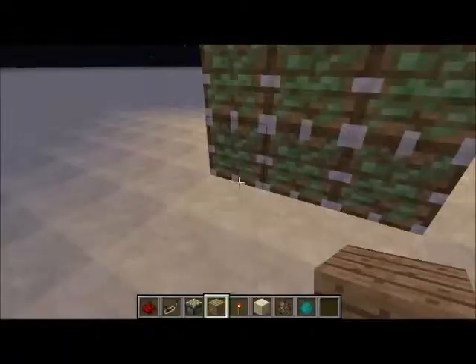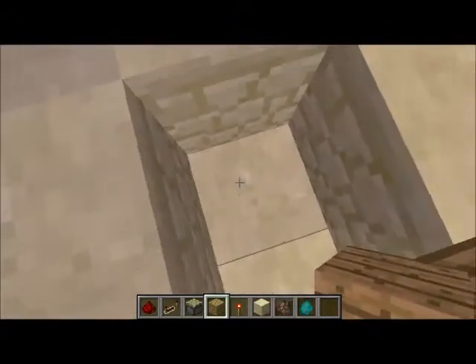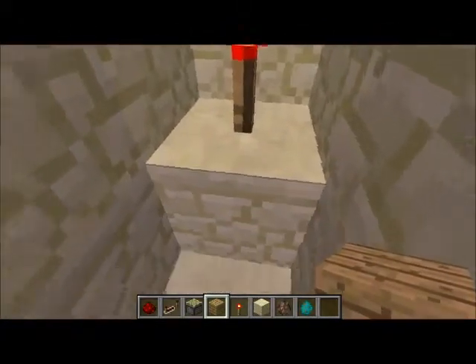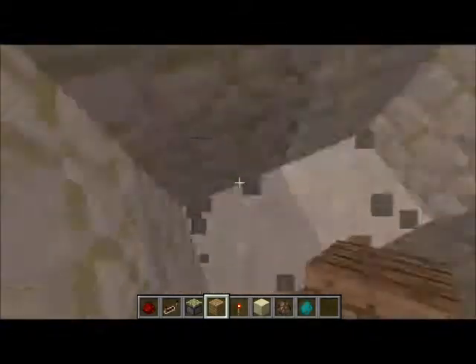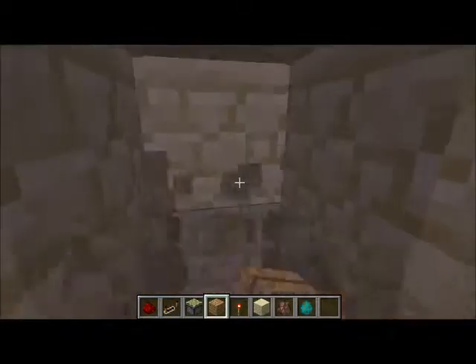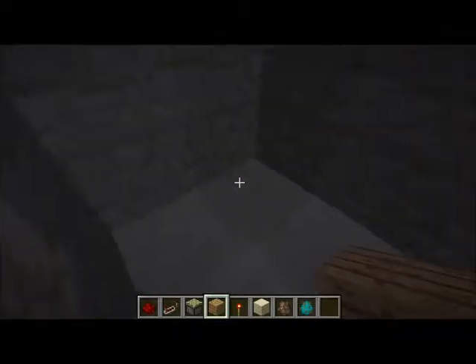You can place any block on your sticky pistons except for bedrock and obsidian — I guess they're too heavy. Make sure you are one block under this block, go another block under, destroy some, then place another block.